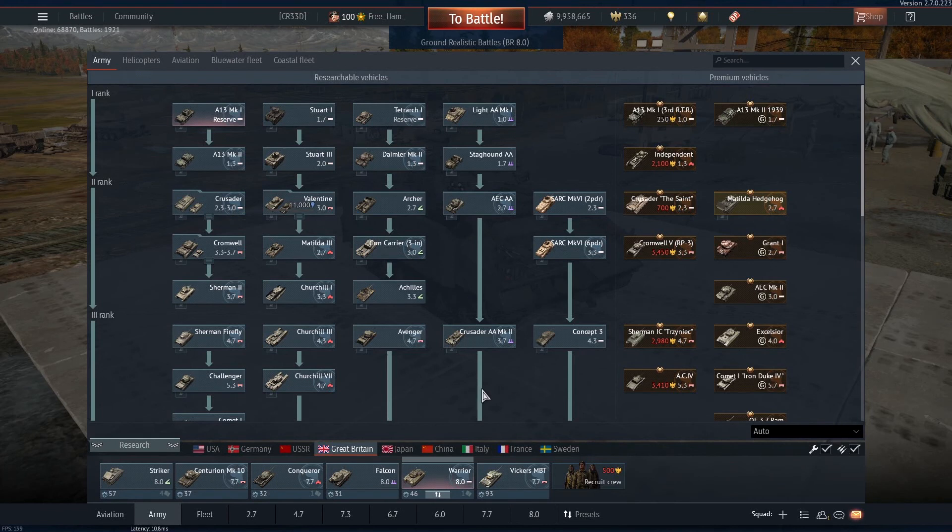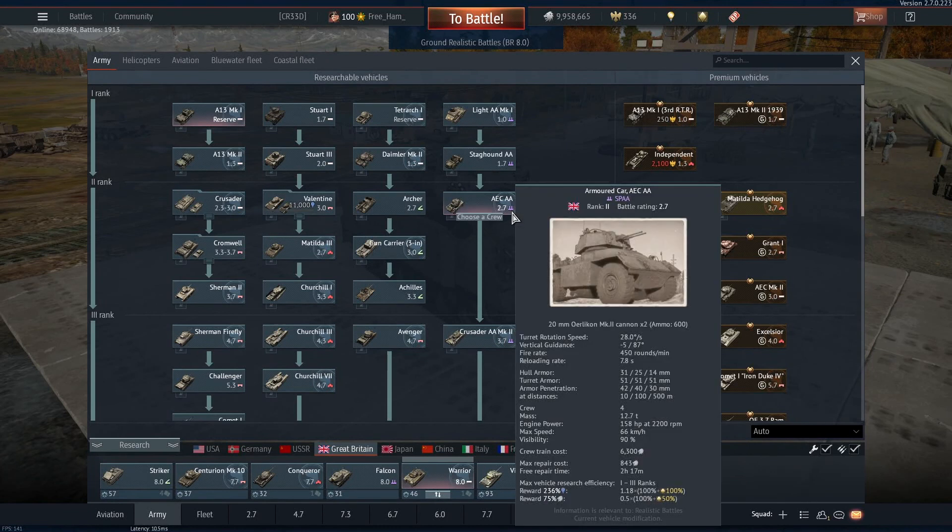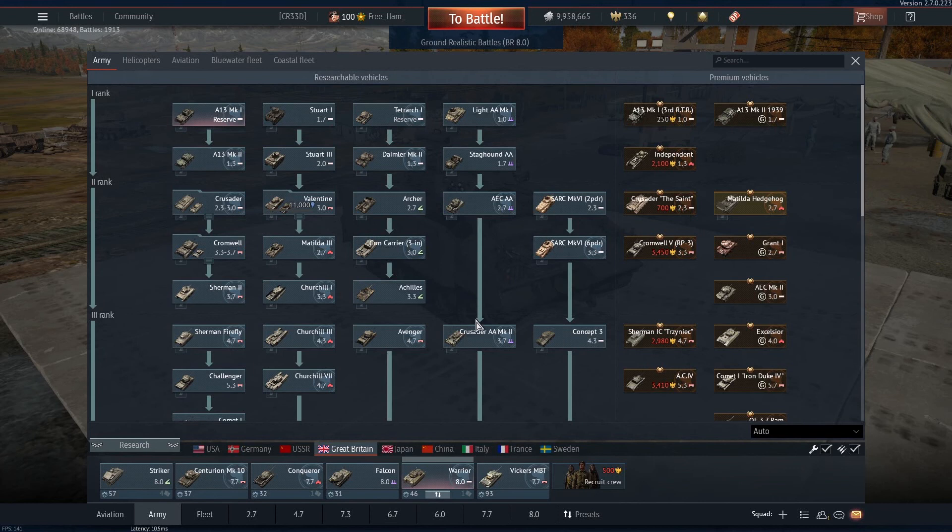Here you can see the different lines that you can research. For example, to get the Crusader AA Mark II, I first need to research and buy the AEC AA, because there is an arrow connecting them.